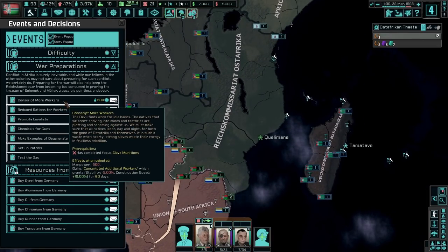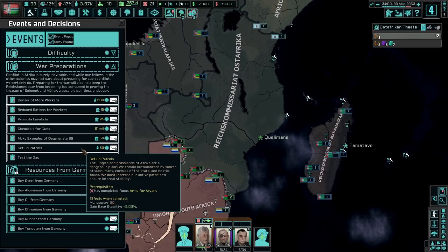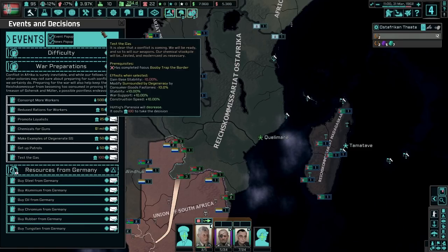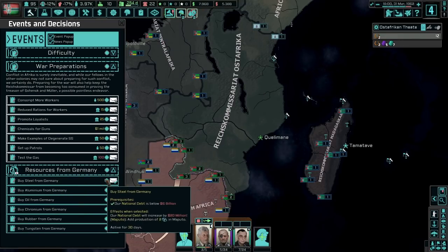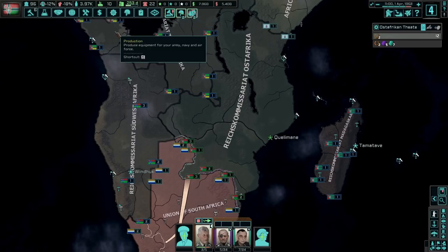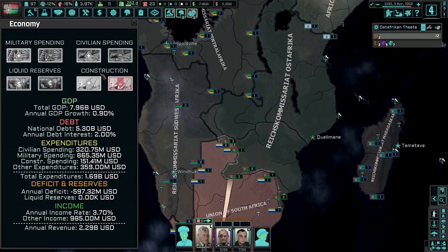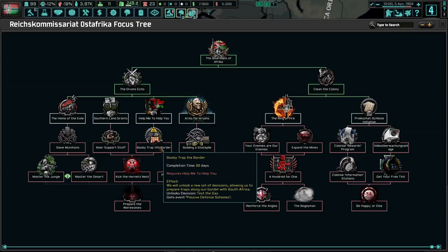Conscript more workers — war preparations. We have so much to do. Set up patrols. Oh, we have gas — I want gas. Booby trap — I'm going for that immediately. Can we buy more steel? I'm going to buy more steel. Steel is nice. I hope you guys are enjoying this. I know I'm going crazy with this right now, so I hope we can do well and we don't fall apart too quickly.